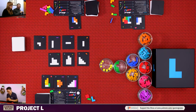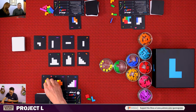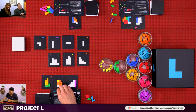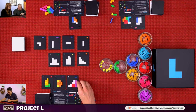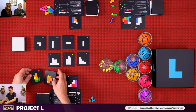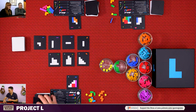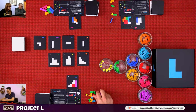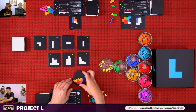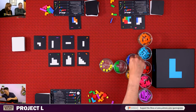Final round. My strategy: don't get greedy — just do a master action as first action, placing three pieces across puzzles. I get a red and a purple piece back. Second and third actions complete two more tiles. Gemma finishes her turn. Nick keeps forgetting it's a three-action turn, but completes his moves. The game is done for all players.